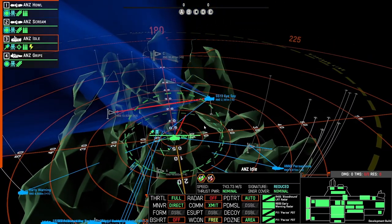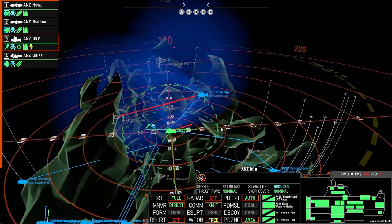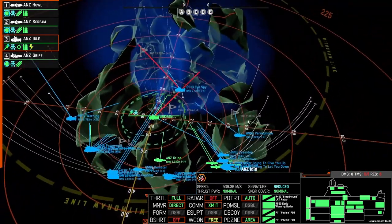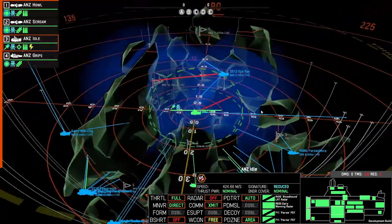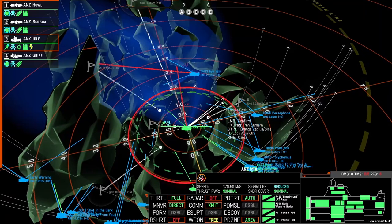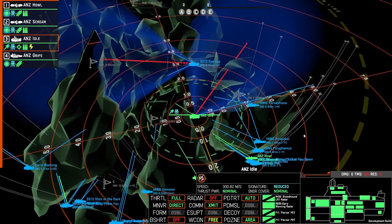We end up with three early warnings — you can see the I-Spy and over to the left the early warning tug. I wouldn't name it 'early warning tug' because usually once you get enough intel to see the ship's name it can give things away. Between us, we can see that I-Spy is covering D, so I'm going to switch my early warning radar over to the right-hand side.